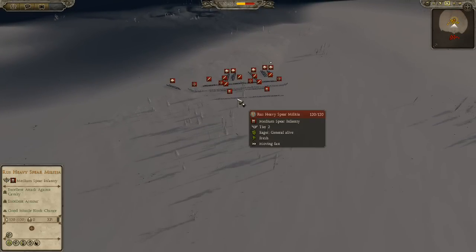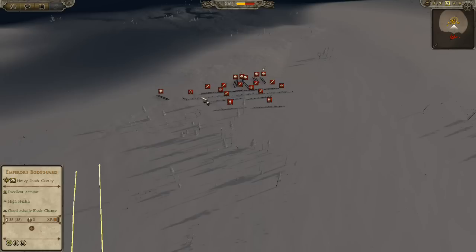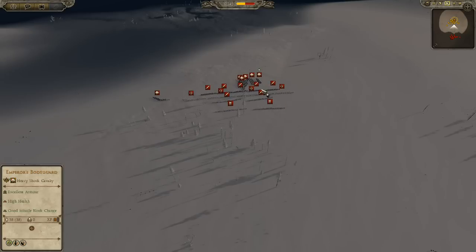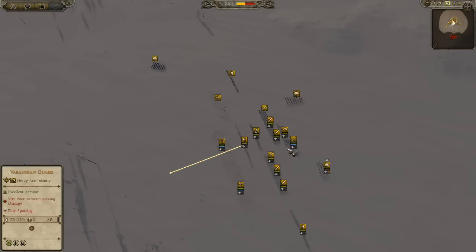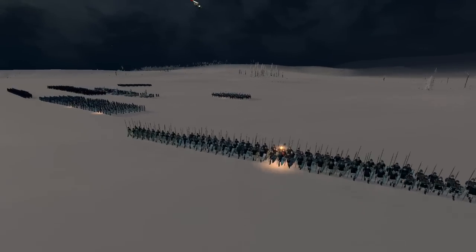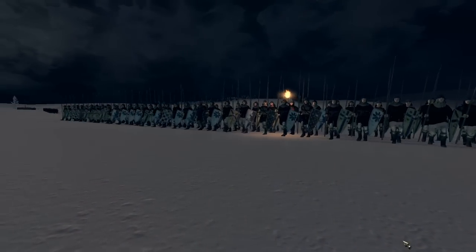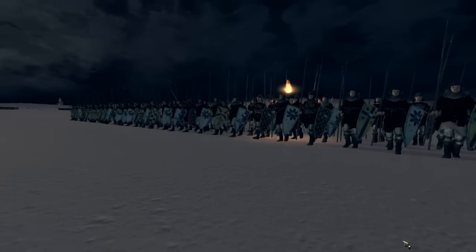IndiePride is also moving up with some Rus heavy spear militia in the front, thin lines of Rus Guard Axemen, four archers up to the front, five infantry, and a lot of cavalry lurking around in the back. He also has one artillery piece. Let's go ahead and start taking a look at this — all the models look super awesome in this game. Let's make sure we get some nice shots.